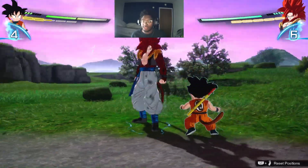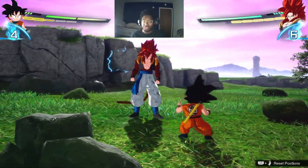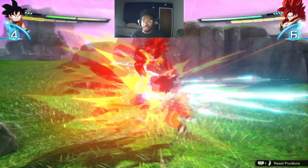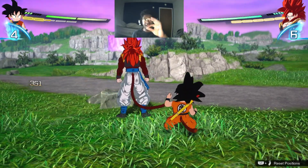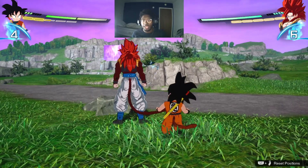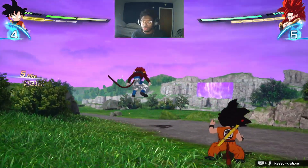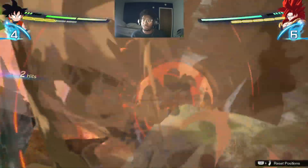That is crazy — you get behind someone or even in front of someone. A combo I like to do in ranked is: I'll dodge someone's hit, do that heavy smash, get to my fourth punch, then vanish, and then do Goku's last little double kick, which leads into a step-in.